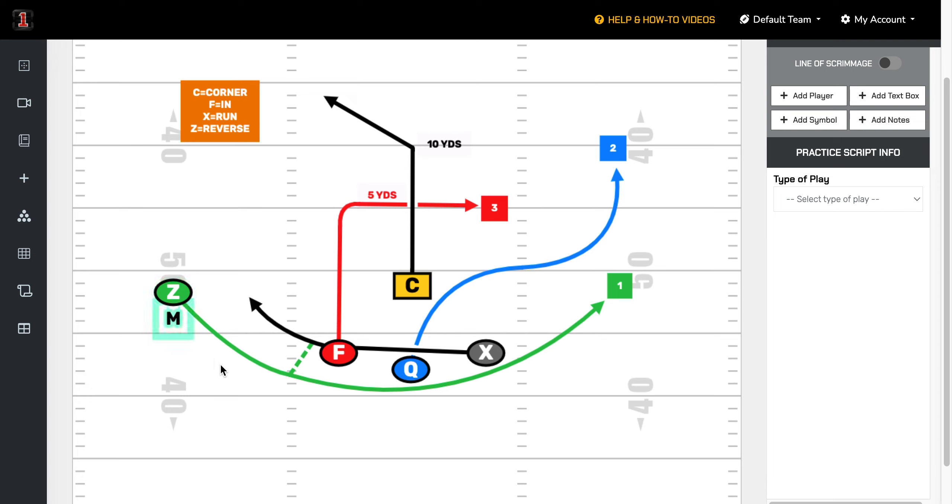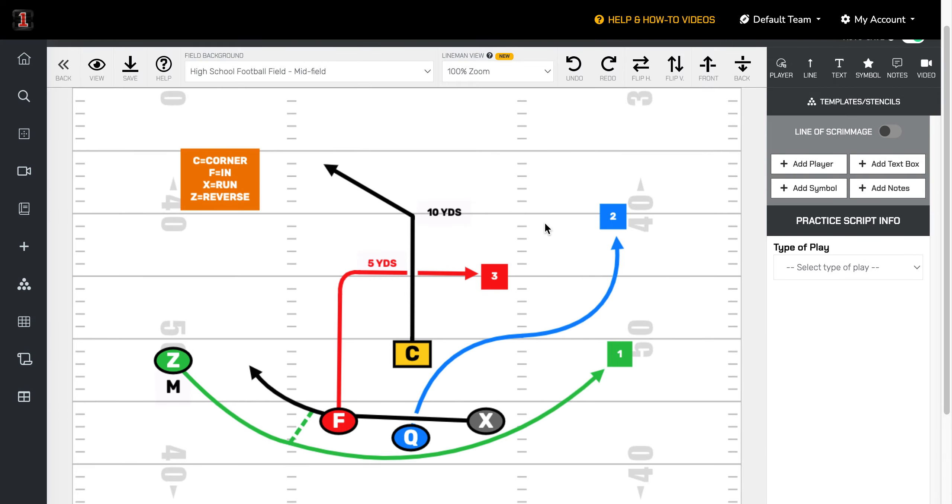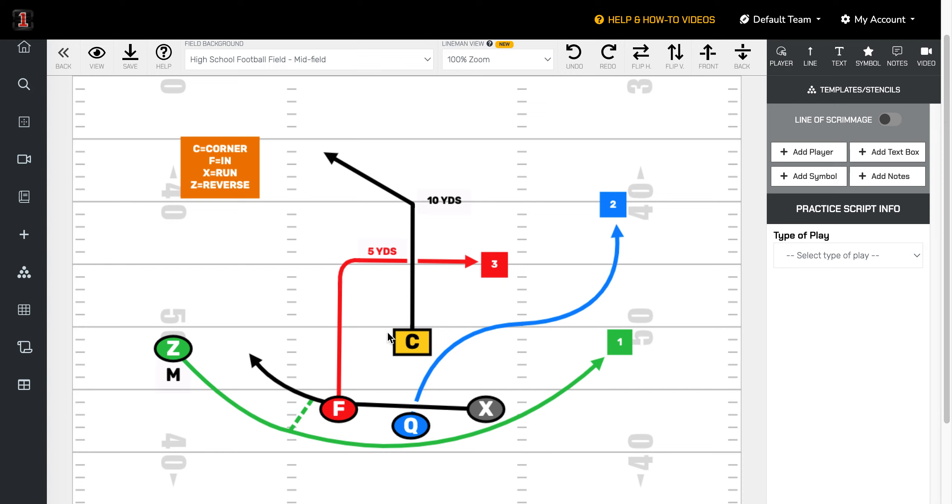Now your X just either flips it to the Z or hands it off to the Z. Younger players can execute this. Your Z has the option to run or throw it to the quarterback. This gets one of your better athletes into an RPO situation, throwing it to your quarterback. One of the reasons we like this is that it gives you options and misdirection with your NFL flag offense.